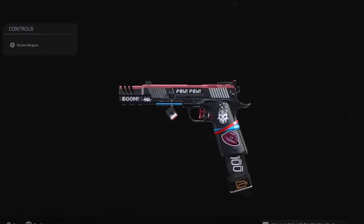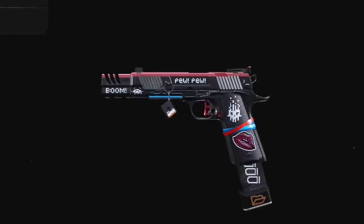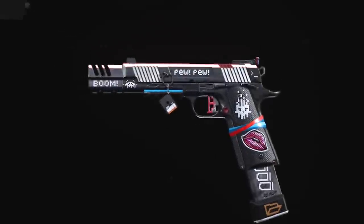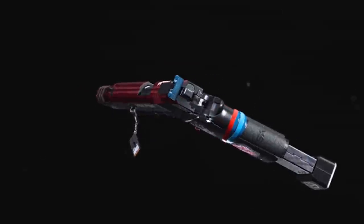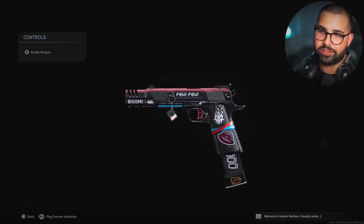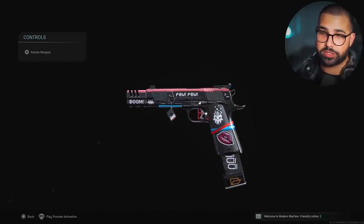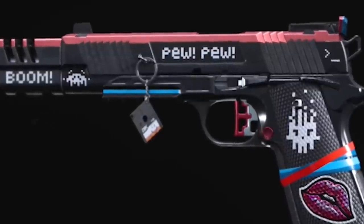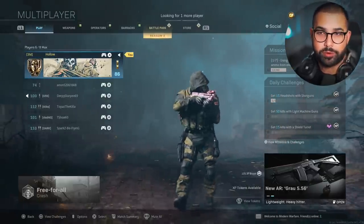The other weapon in this bundle is the 1911 pistol, which has some really cool pixelated art around the entire weapon with really cool colors — the top of the barrel is just all red, which looks insane. Some stickers like the kiss don't come with it; those are things I added. But it comes with everything else, including this floppy disk weapon charm which comes with the entire bundle.